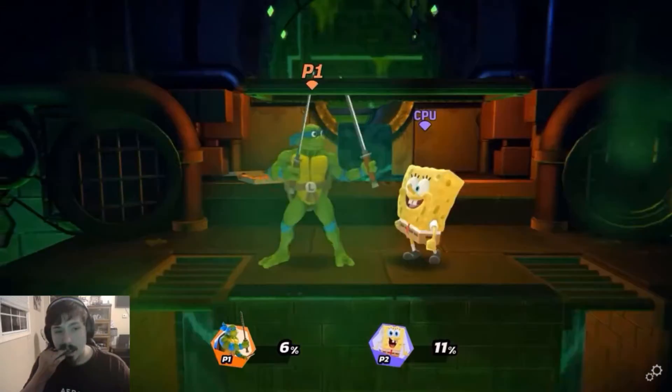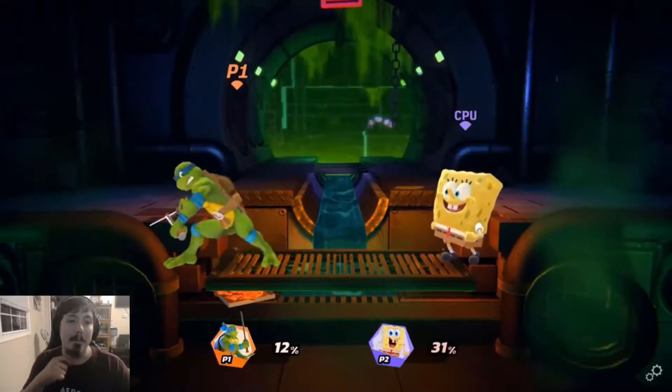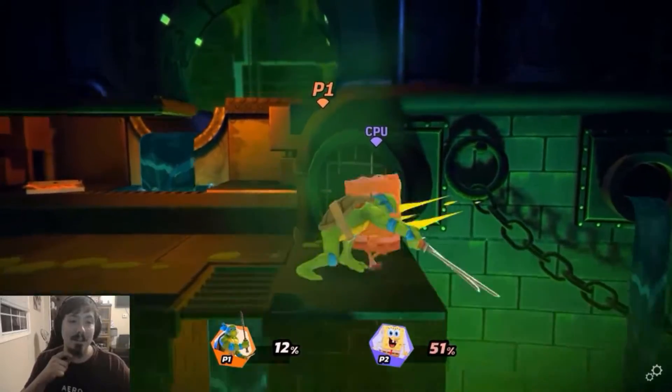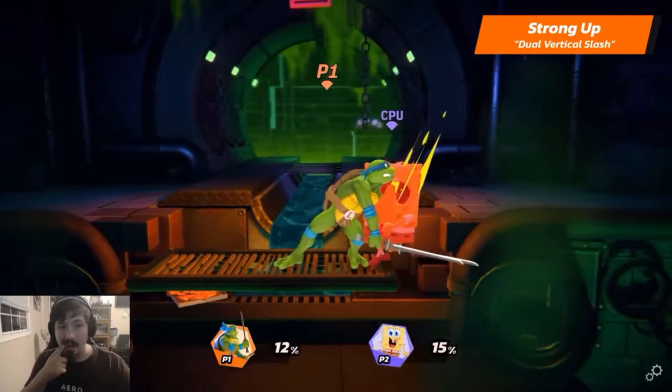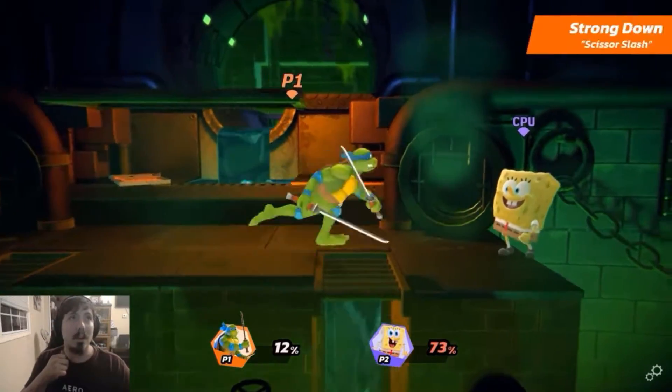It works as a great way to continually spike your opponents down. Dash attack is shell shock. His strong neutral is dual horizontal — that's got a lot of hitbox. As you may have noticed, a lot of Leonardo's moves cover a huge area around him.